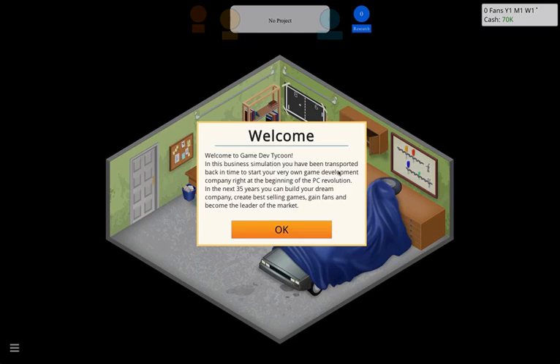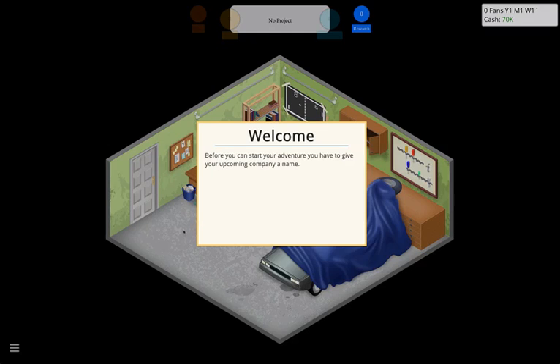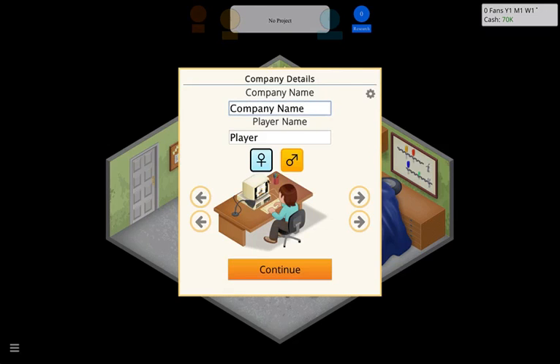Welcome to Game Dev Tycoon. In this business simulation you've been transported back in time to start your very own game development company at the beginning of the PC revolution. In the next 35 years you can build your dream company, create best-selling games, gain fans, and become a leader of the market. Before you can start you have to give your company a name — we're going with Slayers Game.